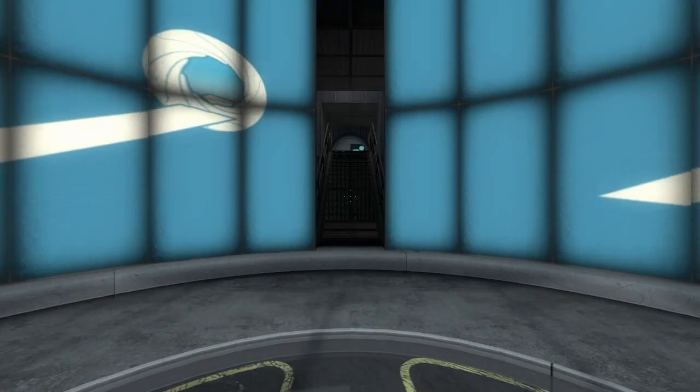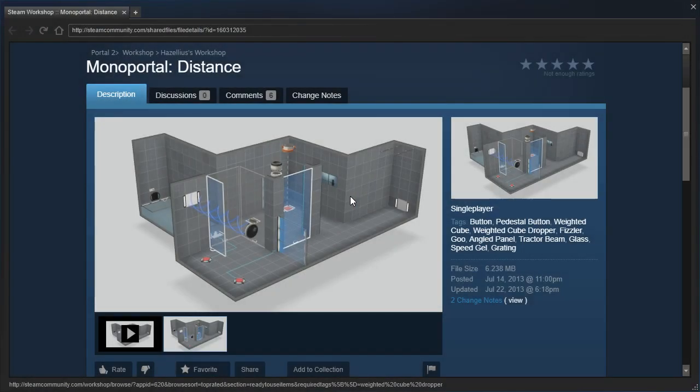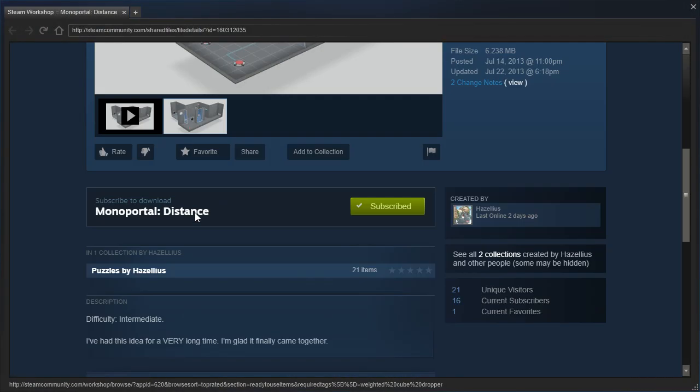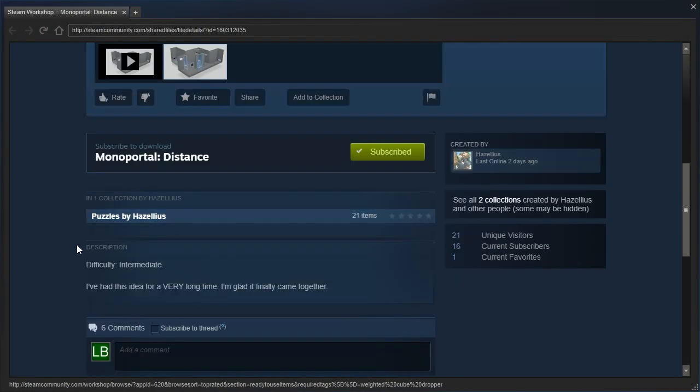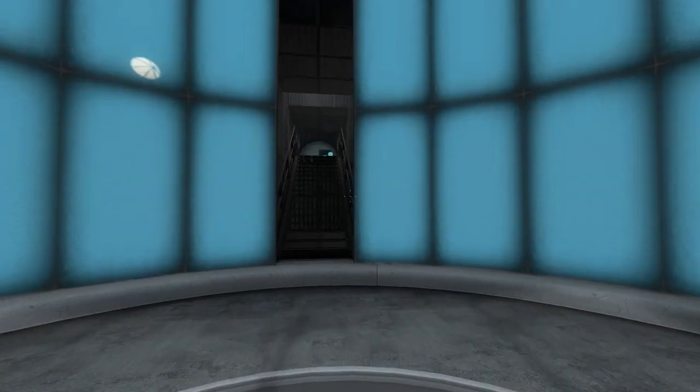Hey guys, I'm LB, and we don't have a portal gun because we're gonna check out Monoportal Distance by Hazelius. Difficulty: Intermediate. I've had this idea for a very long time. I'm glad it finally came together. Let's get started then.